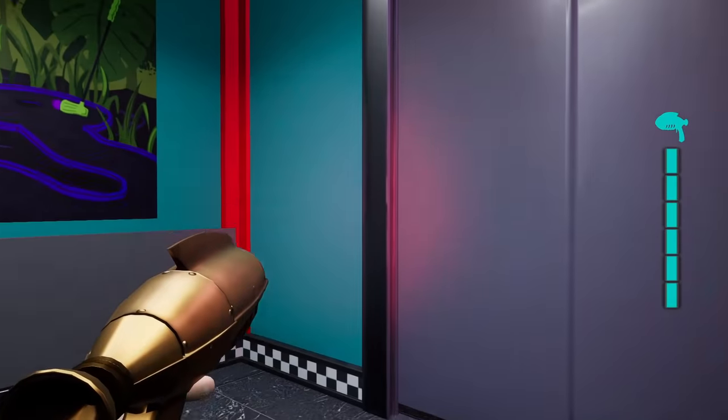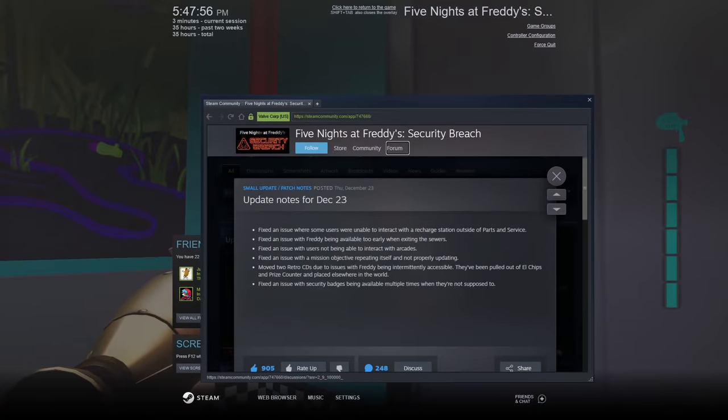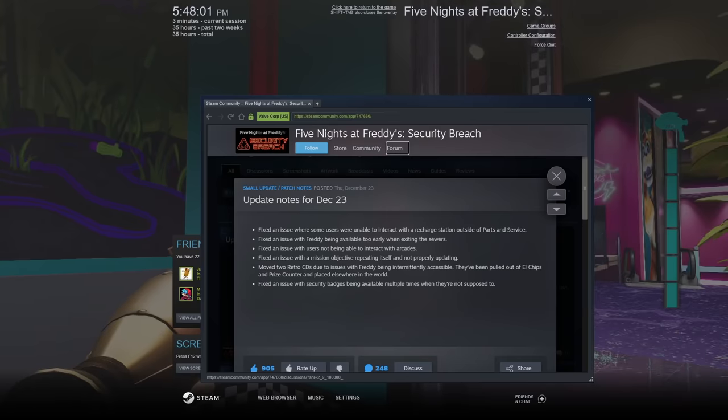Let me read through the update notes as we approach the daycare. Update notes for December 23rd: fixed an issue where some users were unable to interact with a recharge station outside of Parts and Service; fixed an issue with Freddy being available too early when exiting the sewers; fixed an issue with users not being able to interact with arcades; fixed an issue with a mission objective repeating itself and not properly updating.